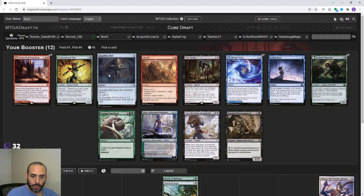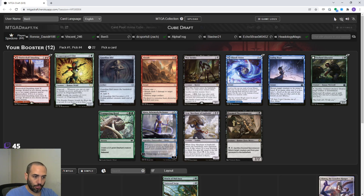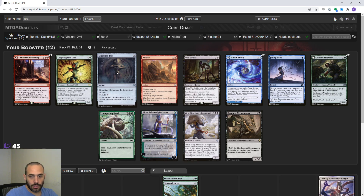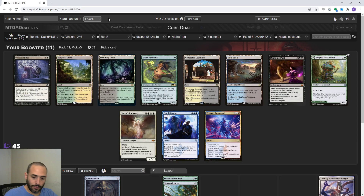Guardian Idol is good ramp for two mana and then we can play Oracle turn three. In this day and age of Magic, two mana ramp is usually at a real premium - you usually want to value ramping at two mana highly. I think I'm going to grab the Idol and stay on theme. I'm drafting a little less open than I normally do because I don't know what I'm doing, so I kind of have to stick to an archetype. The more you know what you're doing, the more you can draft the hard way.